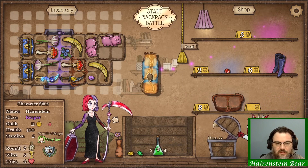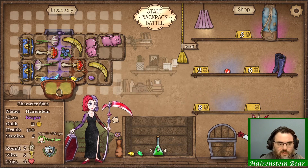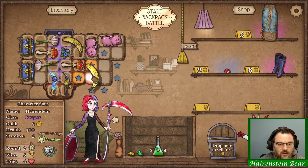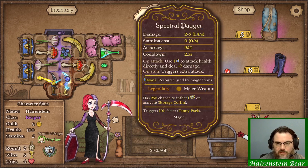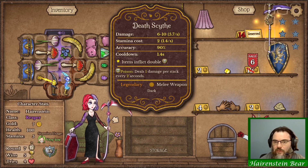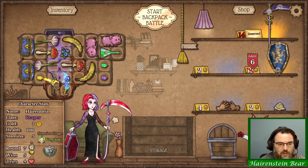Grab the pestilence flask. I don't really need stamina, so I'm gonna throw that there and that there. I'm gonna flip these two just so I can combine that. And I know some of you are saying combine the pestilence flask with the dagger — I'm kind of trying to save it for when I get a potion belt and the death scythe. That's a pretty integral part of this plan.